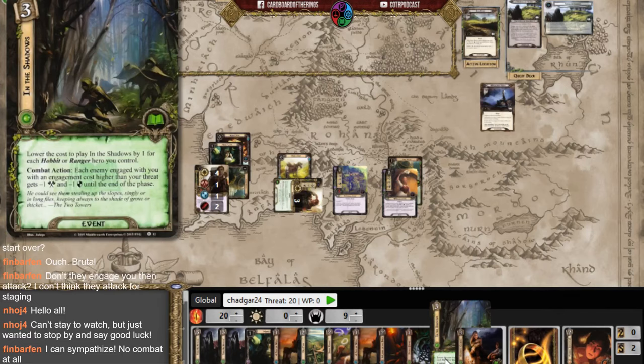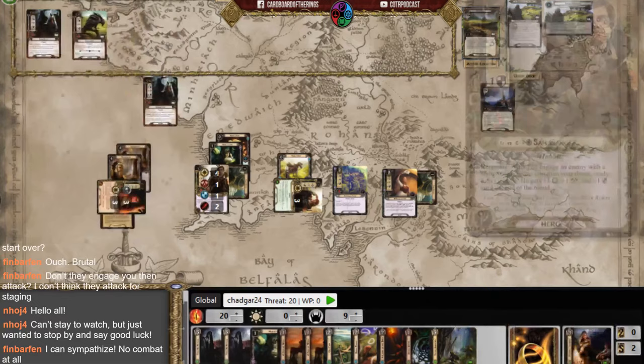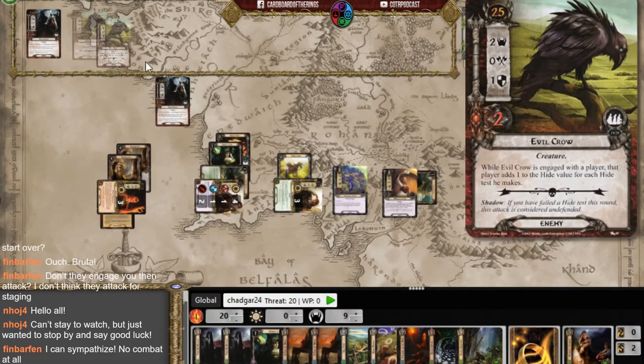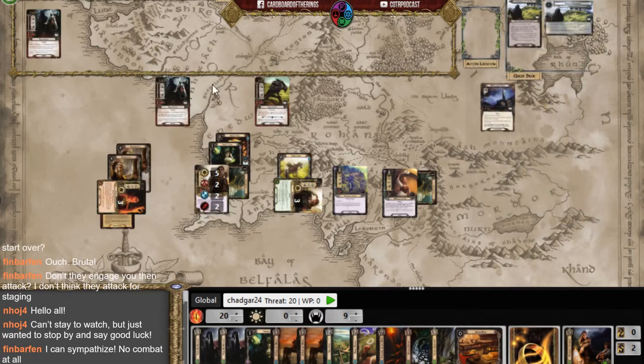I drew an event that gives each enemy engaged with me minus-one attack if their engagement cost is higher than my threat, and it's free. I play Gildor's Council since I need to quest for nine but also need to defend the Nazgul. I send characters to quest for nine against six and clear the active location.